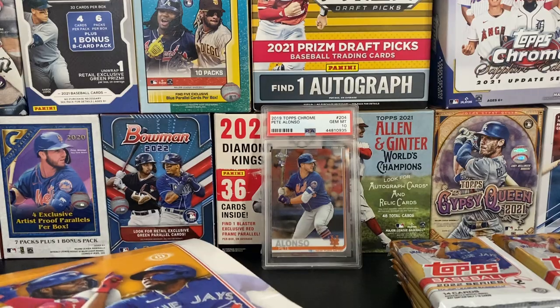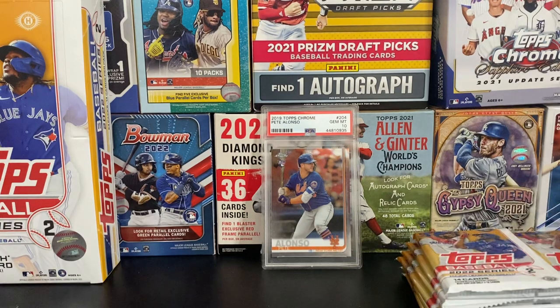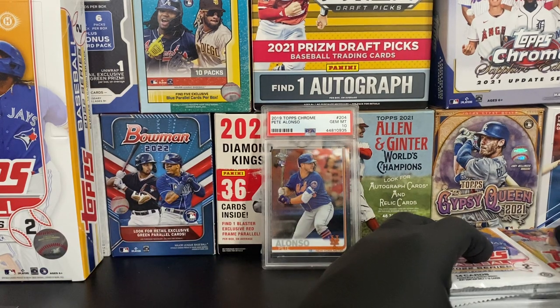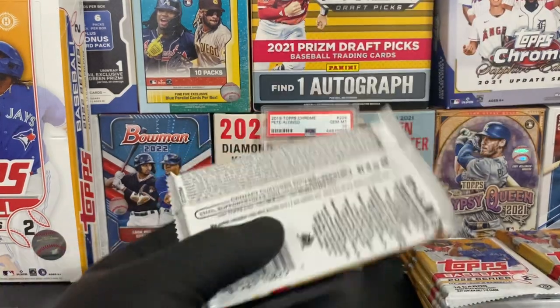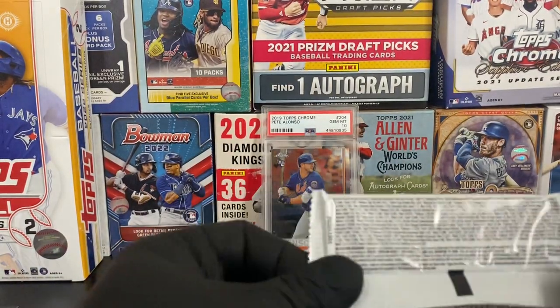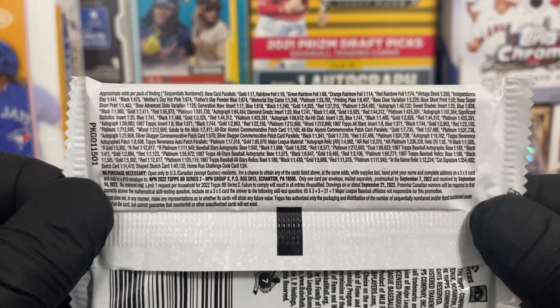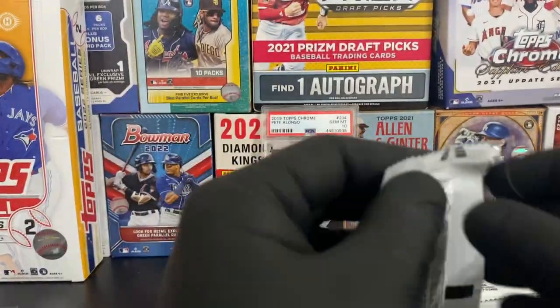We have our Pete Alonso in the back - our first graded card on the channel. We do get one of these silver mojo packs in every hobby box; every jumbo hobby box has two. We've kind of had luck with Series 2. For Series 1 I opened a bunch of retail, but for Series 2 I want to be different - we've opened nothing but hobby. You get your numbered cards, your parallels, stuff like that. We hit an auto in the first one. Here are your odds. Let's get to it.